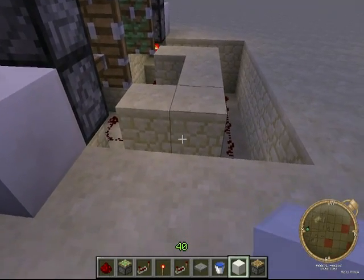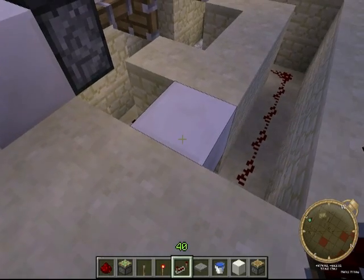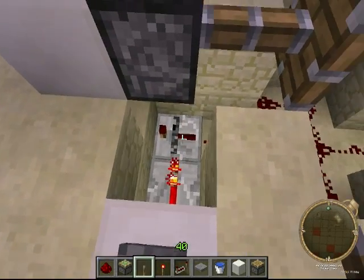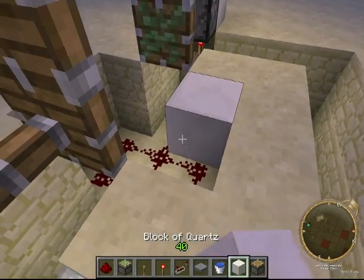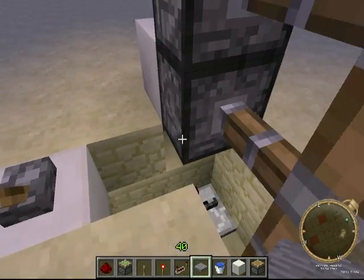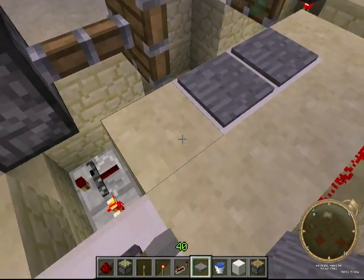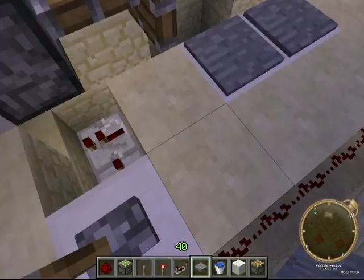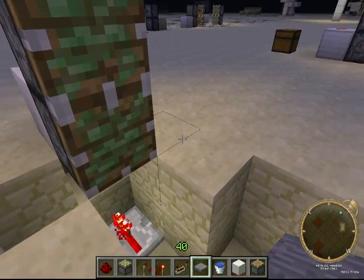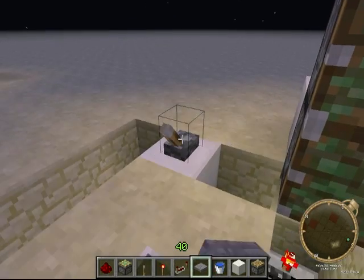It doesn't really matter where you put the lever. I just put it right here — get a lever and activating it will lock this repeater, so even if you step on the pressure plates it's not going to open because it's not canceling the torch that turns it off. If you unlock it, that turns the lock off, then the torches can be turned off and it will pull open.